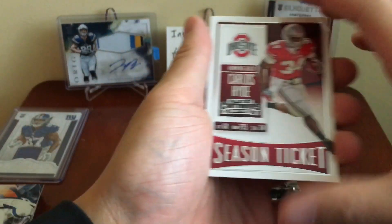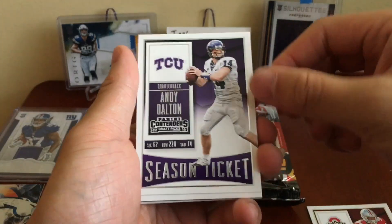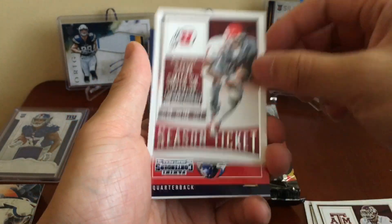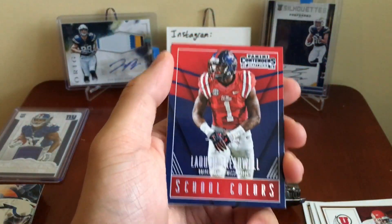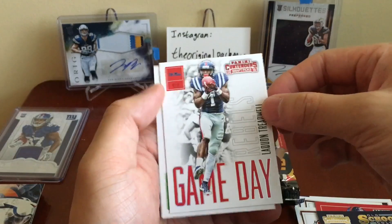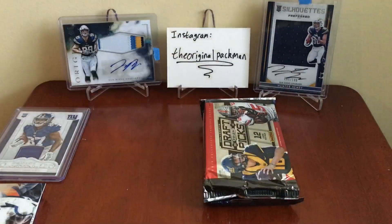We have a Season Ticket of Carlos Hyde, Andy Dalton Season Ticket, Von Miller, Steve Smith Sr., a LaQuon Treadwell School Colors, Aaron Rodgers Old School Colors, LaQuon Treadwell Game Day, and Devin Johnson. Nothing out of that one.